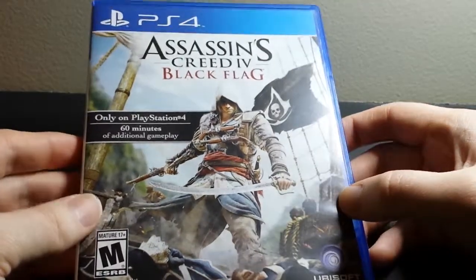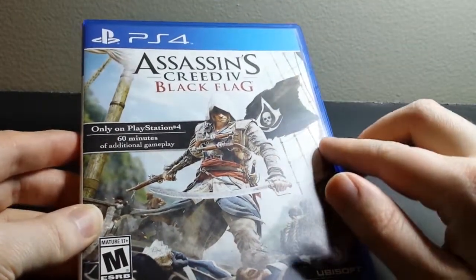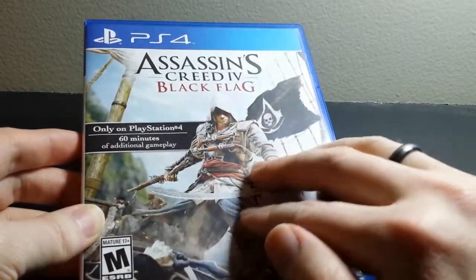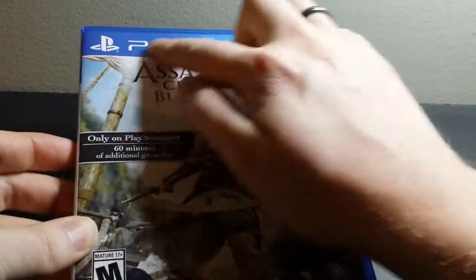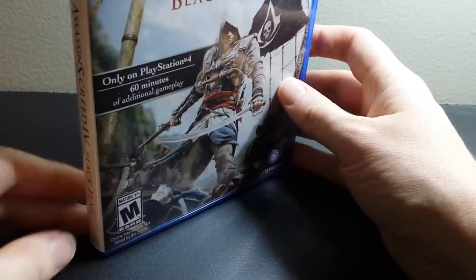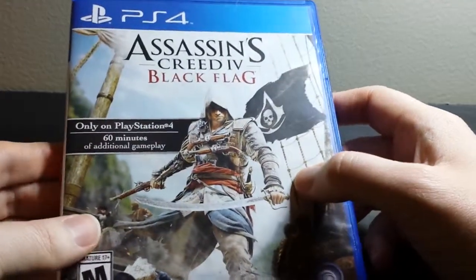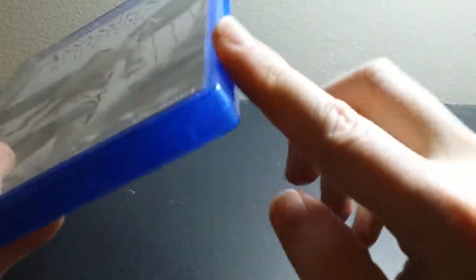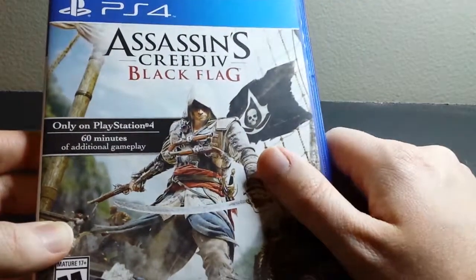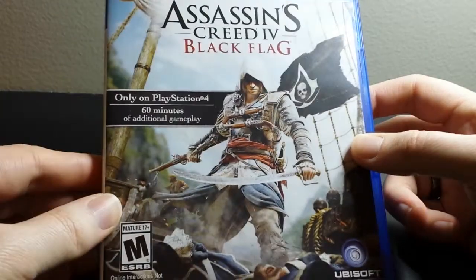Here's the case. I think the standard color scheme for PS4 cases versus PS3 is that the paper labels go all the way basically to the top, kind of similar to DVD cases, but shorter than a regular DVD case, and with the translucent blue casing and the PS4 logo on top. Pretty cool looking cover.